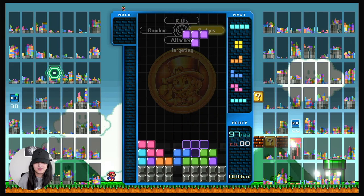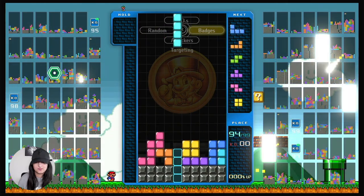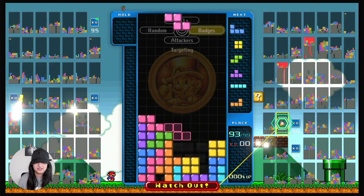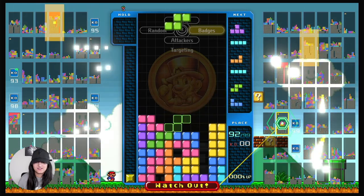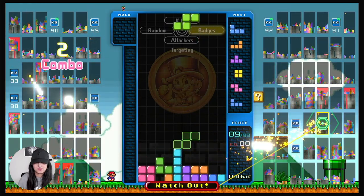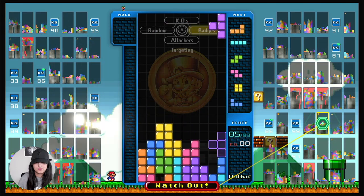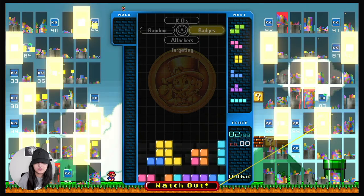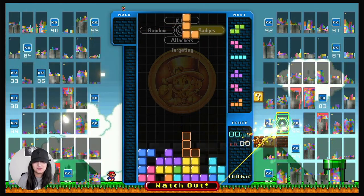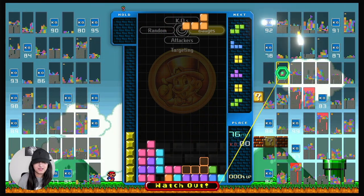Someone always comes and messes me up. The vertical block is literally my favorite but I feel like today there's just not enough of them coming. All I need is a vertical and I can smash out all of these blocks — there we go, that's what I'm talking about! Now I'm playing much much better. I'm in place 77 — what was I before? I think it was 69 in the second round. I think I definitely played worse in the second round. Oh that block just got me a massive one.